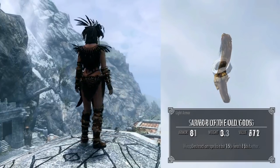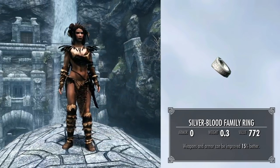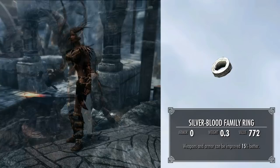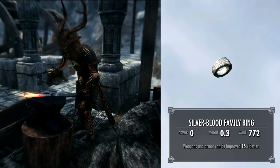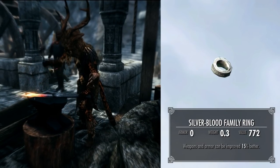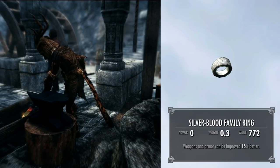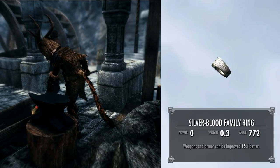If you follow this guide, you'll also be able to get the alternative reward as well, which is the Silverblood Family Ring, which fortifies your smithing by 15%, meaning any armor or weapons that you smith or improve will be 15% more powerful. A very useful artifact indeed — that can also be sold.